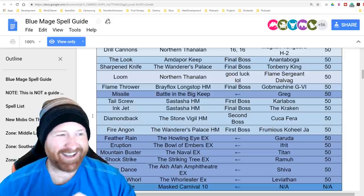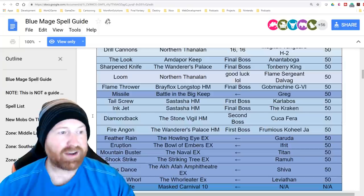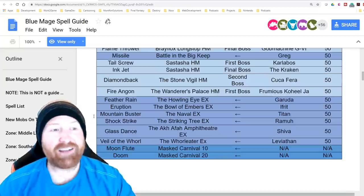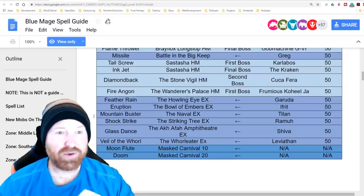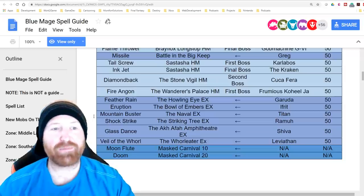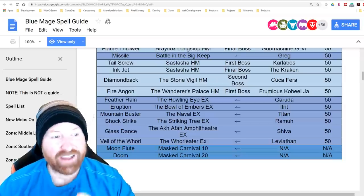Missile from the Battle of the Big Keep — we're fighting Gilgamesh again, baby! Tailscrew from Sastasha Hard Mode's first boss, Inkjet from Sastasha Hard Mode's final boss. Diamondback from Stone Vigil Hard Mode's second boss the Kuchukha Farrah. Fire Angon from Wanderer's Palace Hard Mode's first boss, the Frumious Koheel Ja.